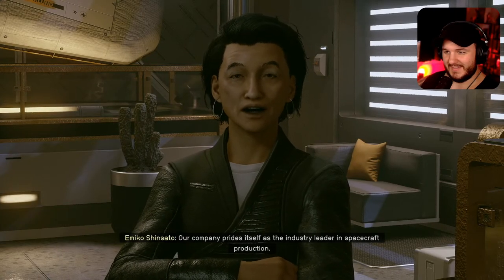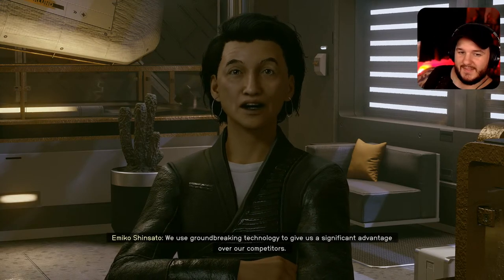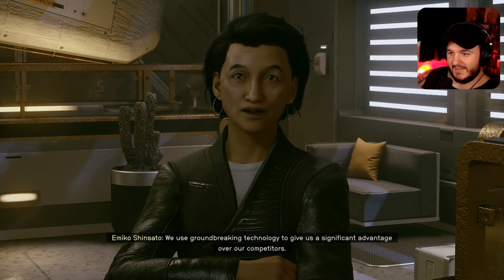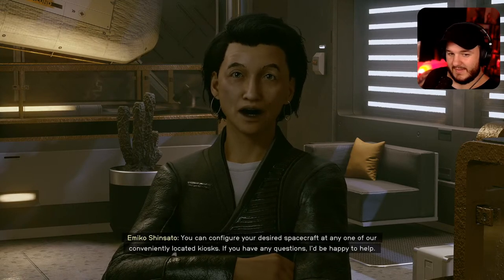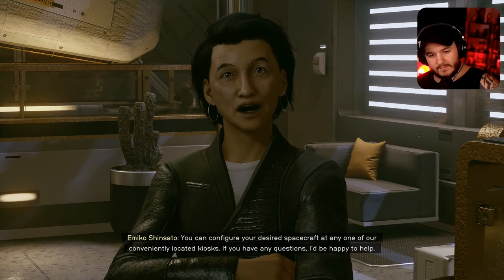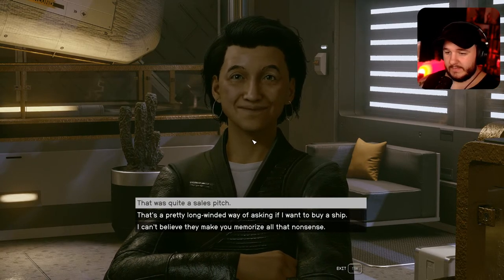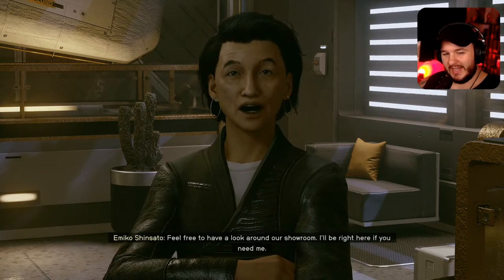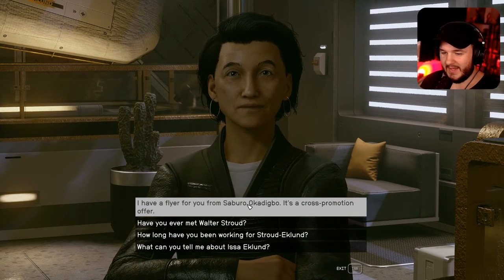Strout Eklund Spacecraft Showroom — 'Our company prides itself as the industry leader in spacecraft production. We use groundbreaking technology to give us a significant advantage over our competitors. You can configure your desired spacecraft at any of our conveniently located kiosks.' 'It's quite the sales pitch.' I hand them a flyer — 'it's a cross-promotion offer.' We gave another one out.